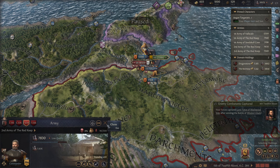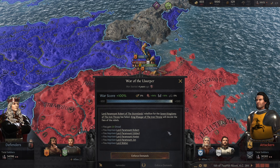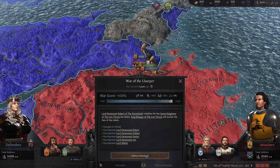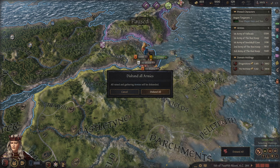If we get a good battle here we might even capture one of them and that could end the rebellion here and now. We're going to win the battle — we've done it! Let's go ahead and enforce the demands. The war of the usurper would be over — we would imprison Robert, Eddard, Hoster, Jon and of course Lord Walter as well. Lord Paramount Robert of the Stormlands, rebellion for the Seven Kingdoms of the Iron Throne has failed. King Rhaegar of the Iron Throne will decide the fate of the rebels. Let's enforce the demands.